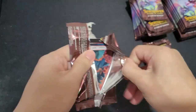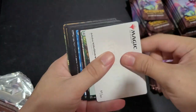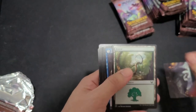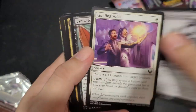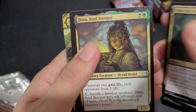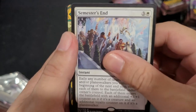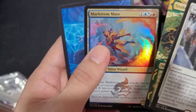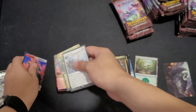Why do these feel so thin? I've never opened these, so there's probably no worthwhile commons or uncommons. Semester Zen, Snake Skin Veil, Maelstrom Muse. There's a white and red spirit token.